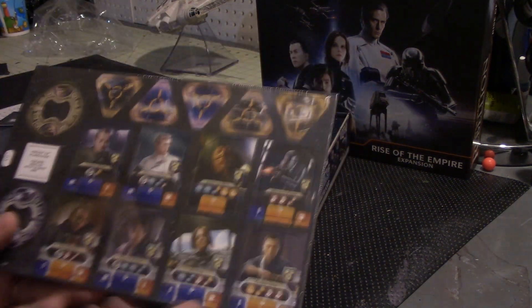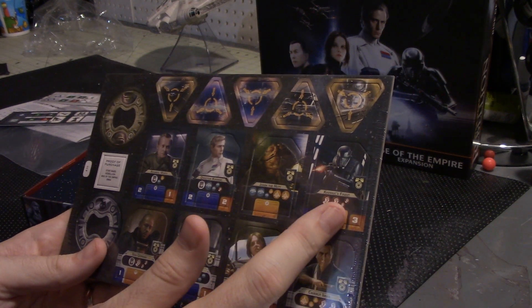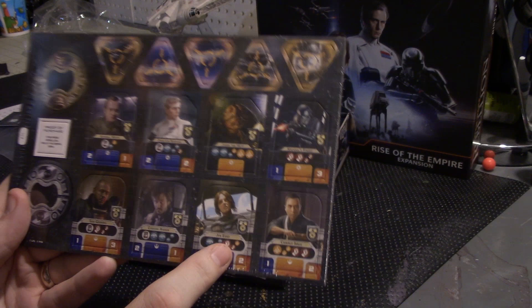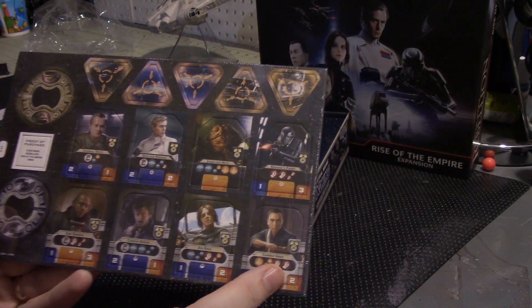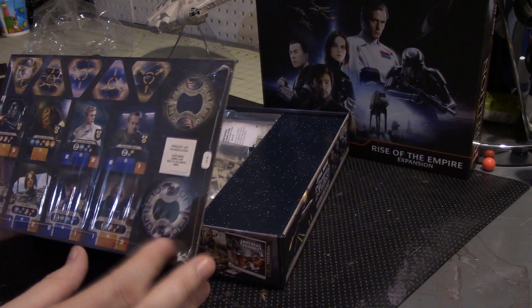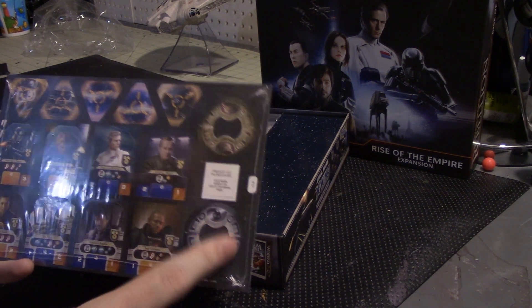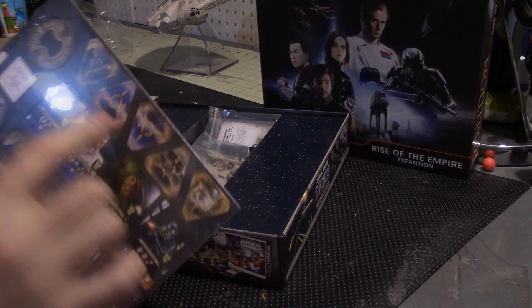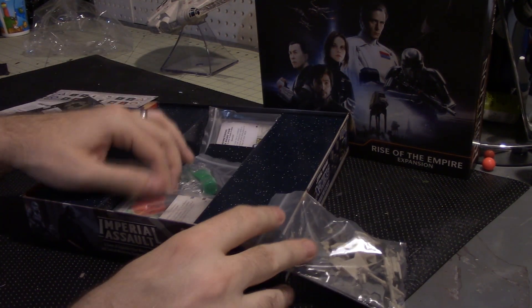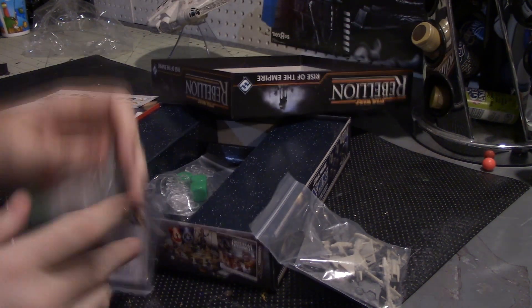We've got some cardboard here and we've got our new commanders: Moff, Krennic, Jabba, Krennic's finest or Death Troopers, Saw Guerrera, Cassian Andor, Jyn Erso, and Chirrut Imwe. Sorry, Baze Malbus, you did not make it in. We've got what looks like a new condition card with Jabba, a new condition card with K-2SO, and then some other markers — not exactly sure right off the top of my head what those are for.